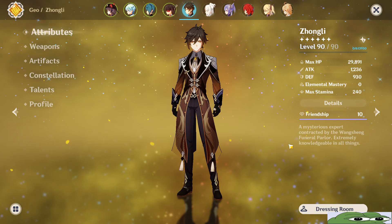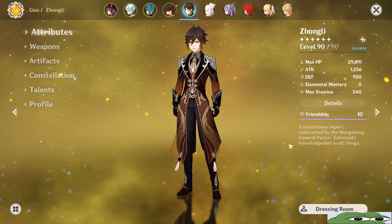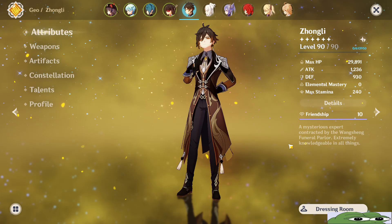Referred to as the Vago Mundo, which means empty world in Portuguese. He controls the element of Geo and uses a polearm in combat. Zhongli, a 5-star character, is a consultant for the Wangsheng Funeral Parlor. But more importantly, he is the Geo Archon himself — the god of contracts.